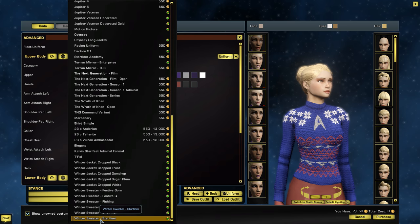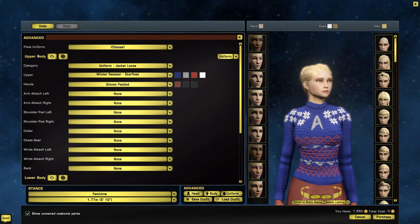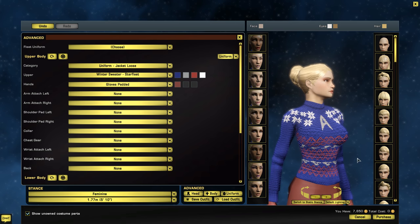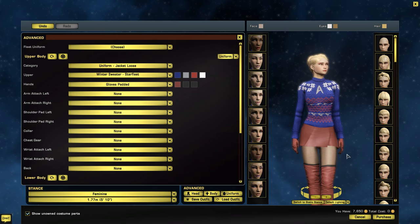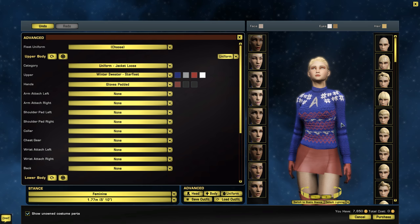Finally, the Starfleet sweater — I'd say this is probably the least offensive but also the most boring. It's just your basic Starfleet symbol and some snowflakes. Colors seem okay — you've got your Starfleet blue. Looks pretty good. So there you go, those are the sweaters you can get.